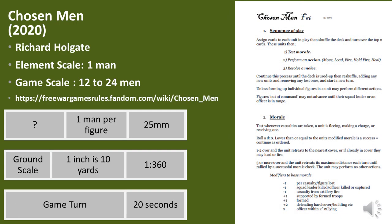There is also another set of rules called Chosen Men — I'm not quite sure if there's any relationship with the other one. This one is another freeware set of skirmish rules written by Richard Holgate. There are quite a few sets of rules with this name so you need to make sure you get the correct one. This set uses cards to regulate what can occur, with the three main phases being: test morale, perform an action, and resolve a melee. These rules consist of only five A4 pages but look much more professional and complete than other freeware rules I have investigated, making them a good set for people to consider.